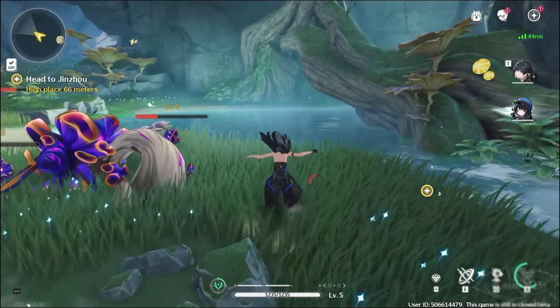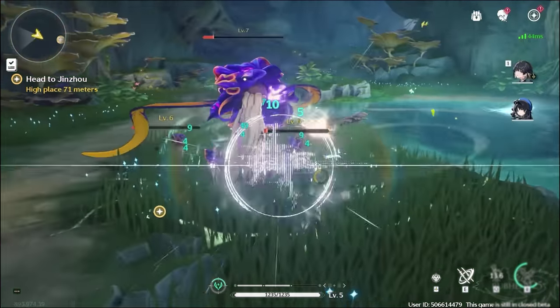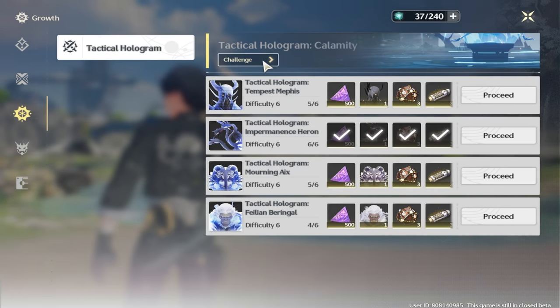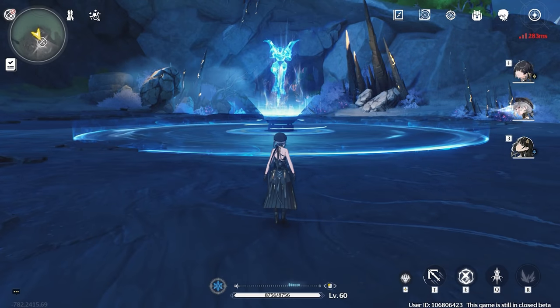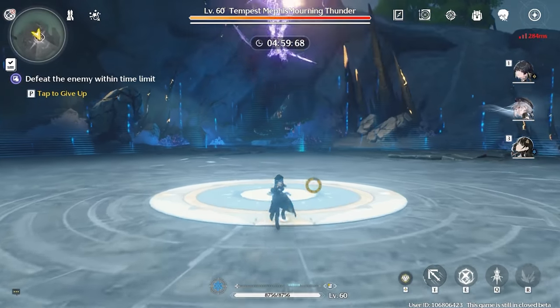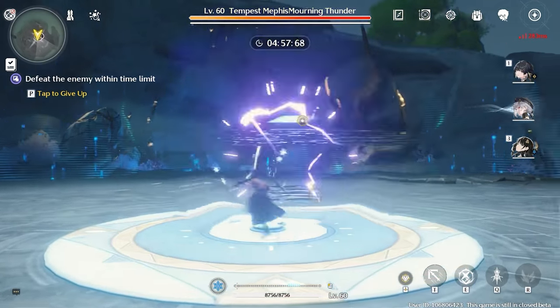Killing all the monsters and bosses once, and completing various training stages throughout the game, will grant you a total of 450 Asterite. There are 16 different holograms you will come across in the game, each with 6 different difficulties. Upon completing them you will receive 20 Asterite per difficulty for a total of 920 Asterite, and this also includes your first world boss clears.